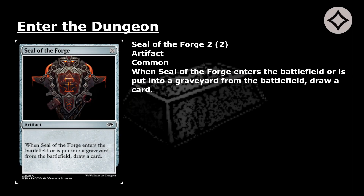Seal of the Forge: 2 mana for a common artifact. When Seal of the Forge enters the battlefield or is put into a graveyard from the battlefield, draw a card.